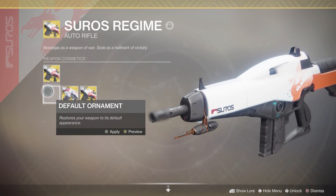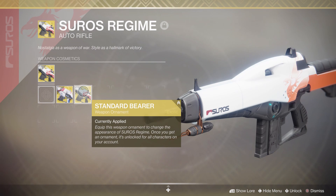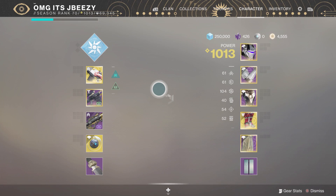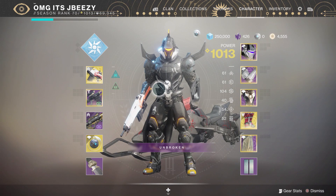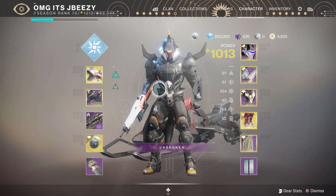Here's what it looks like regularly. Here's the OG ornament from Destiny 1, and here's what we're going to be rocking out with — it's the new ornament from Season of Worthy. Auto Rifles got a buff, and Soros is one of those Auto Rifles that have been highlighted right now in the community.